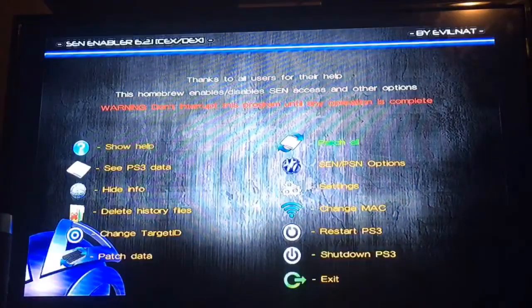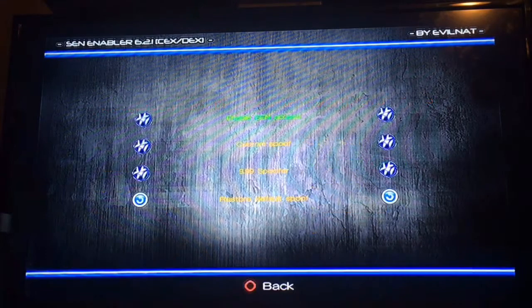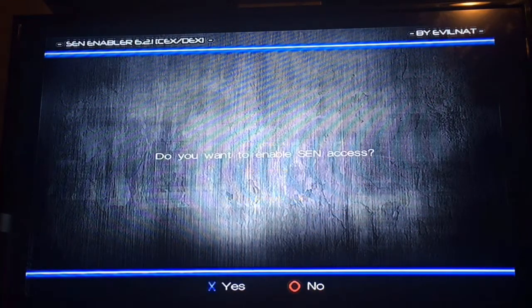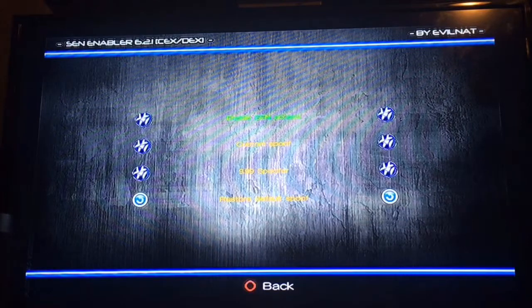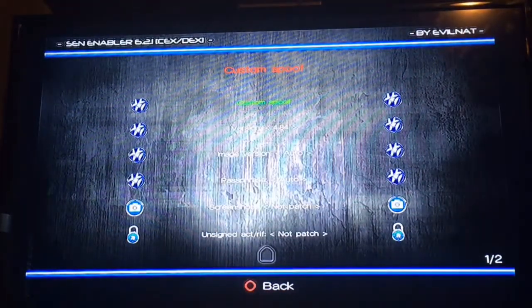If you're on Rebug 4.82, that's fine. When you install it, go here, select enable, press yes, then go to this option and change it to 4.84 right there. Then go to custom spoof and it'll set it for you.